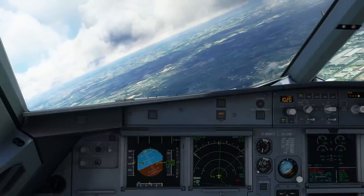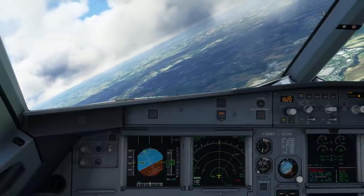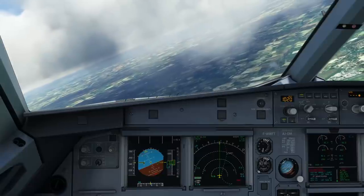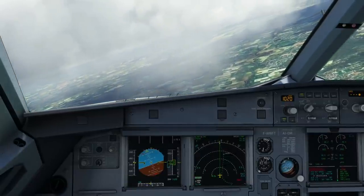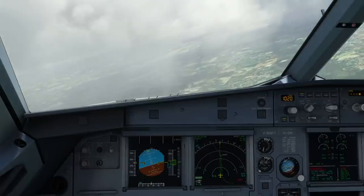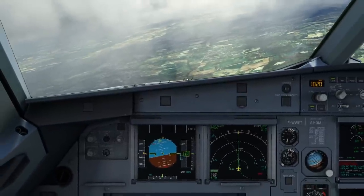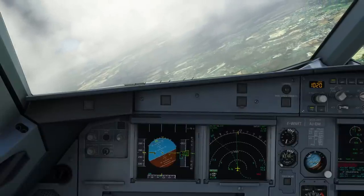We're establishing on a heading. I want to bring it onto a downwind heading and then start the ECAM procedure. Most important thing - there is no rush. Take all the time you need to fly the airplane first. Navigate - we are doing that. Communicate - we have done that. The airplane in alternate law should fly the same way as in normal law, just without the protections.